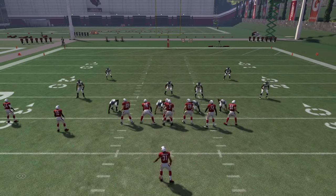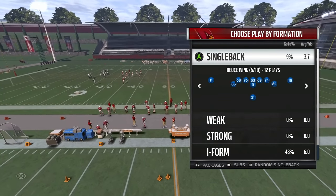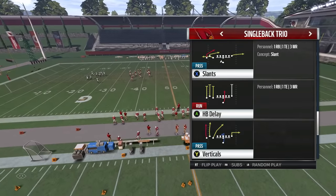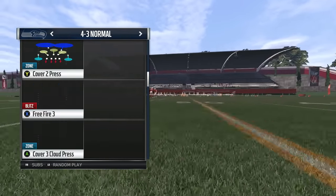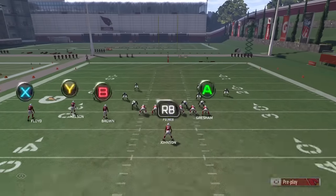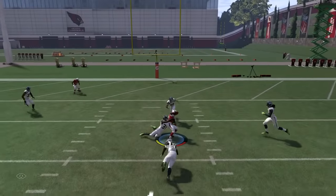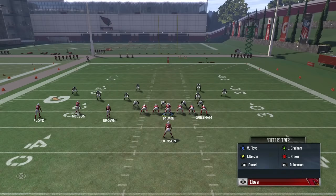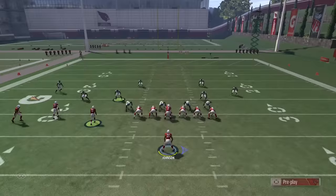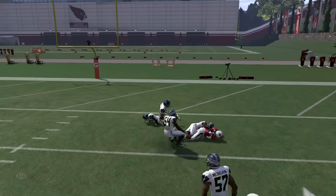Now I'm going to show you guys versus Cover 4 — it wouldn't necessarily work. This play isn't the most glitchy play, but it's definitely a good play. Versus Cover 4: A on the curl, B on the streak, X on the motion slant, you can motion to the other side if you want. It'll be a little iffy, but if you have a big Y receiver in that slot this play could still be good, because if you just click on your Y and use aggressive catch you'll be able to undercut the ball. So this play is still a good play to run.